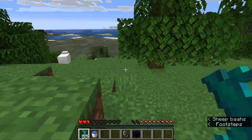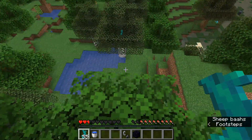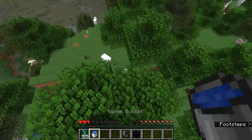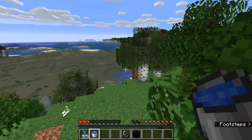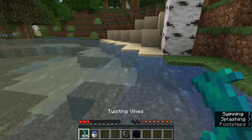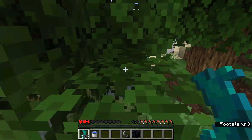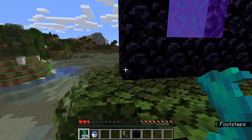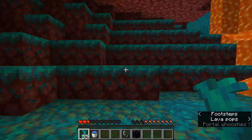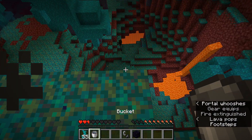Twisting vines are super useful. It sucks that they don't always drop, but they are super duper useful. Say you're in the nether — in the nether you can't use a water bucket, everybody knows this. But you know what you can use in the nether? Twisting vines. They negate fall damage just like water, and you can climb up walls just like water. It basically has all the things water can do except making obsidian.